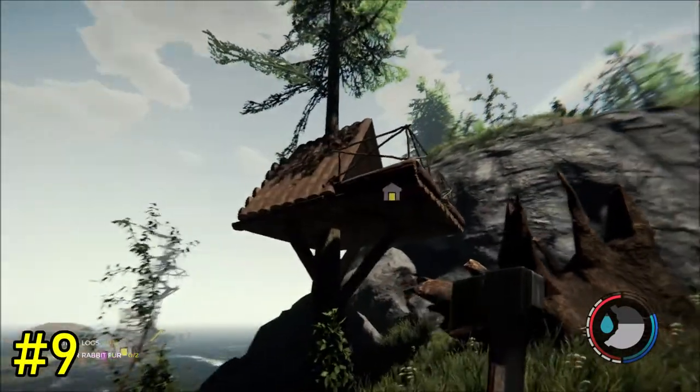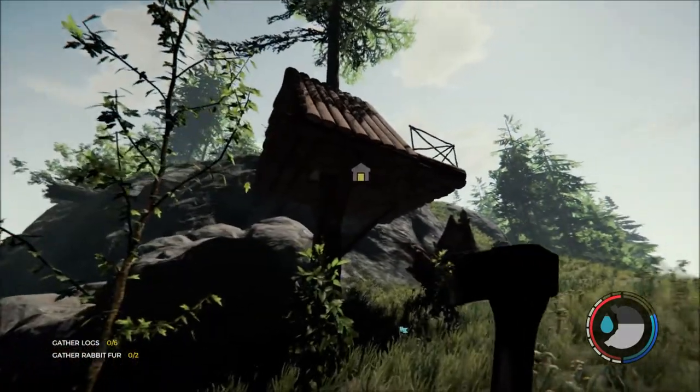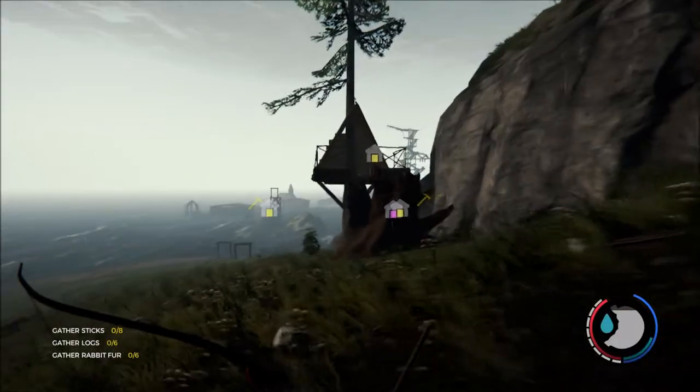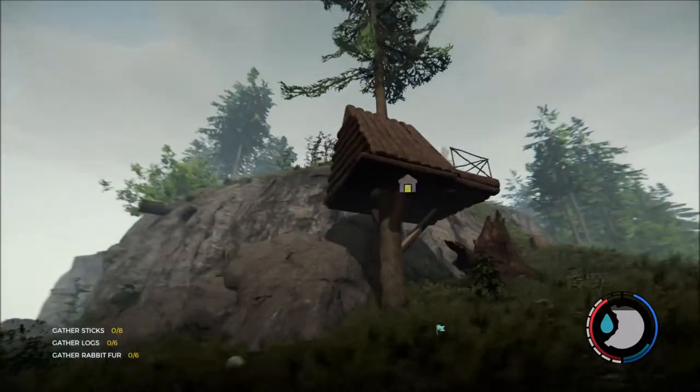Tip number nine: tree houses. Although tree houses are appealing, I do not recommend using one as a base. Armsies can knock them down in one hit and later in the game mutants will spawn often, increasing the risk of it getting knocked down. But if you really want to build one just make sure it is very fortified.